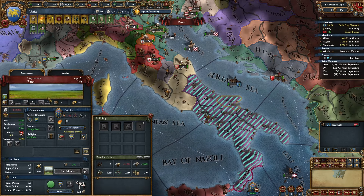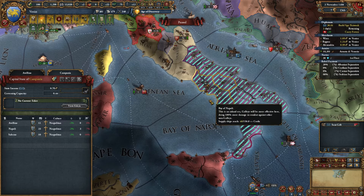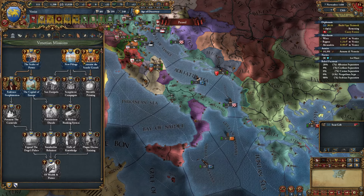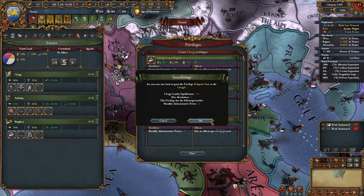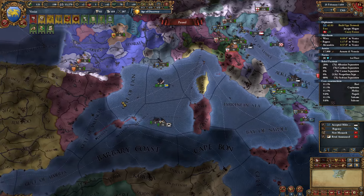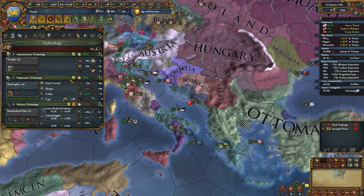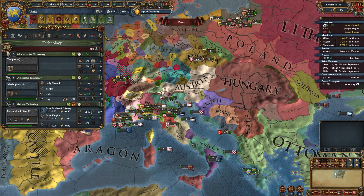I'm thinking we take this state and this state - that seems pretty reasonable. A little money, concentrate dev, got our objective done. We can seed land and give away the military privilege. We only have two states so we wanted relatively good crown land this game. I still have the Iberian Wedding which is fine. I'm not going to full-state anything for a bit because I'm trying to get my ideas up. Need to do the annexation policy so we don't get the penalty.